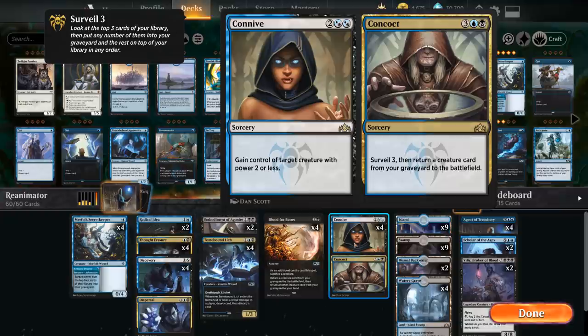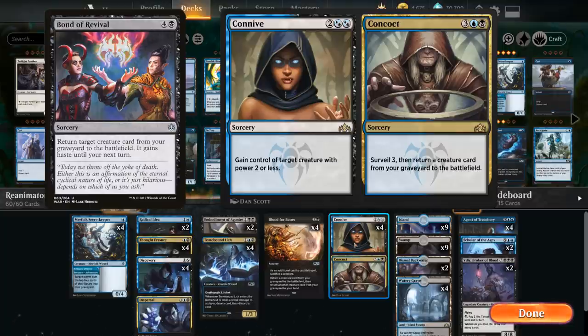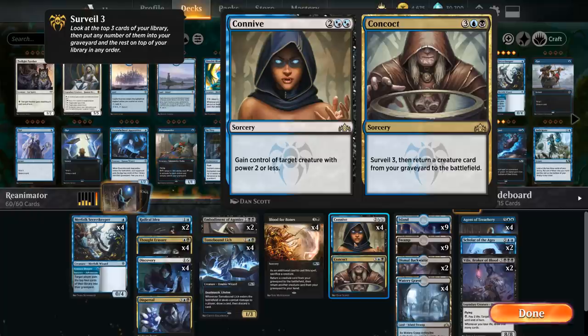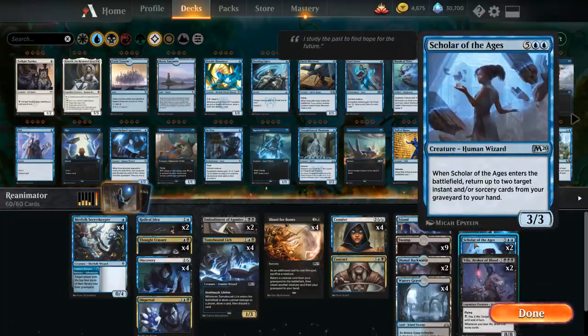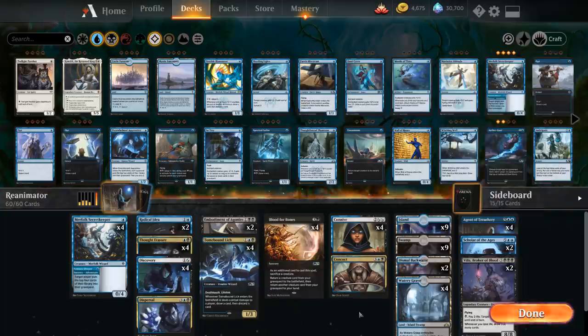Since we're not reanimating Dracosseth, we don't need haste, so instead of Bond of Revival we play Connive/Concoct. We can always cast the Connive half for 4 mana to gain control of a target creature with power 2 or less, but we're mostly interested in the Concoct half — a 5-mana sorcery that lets us surveil 3 and then return a creature card from our graveyard to the battlefield. Since we're mostly reanimating smaller creatures like Agent and Scholar, we don't really mind giving up the haste.